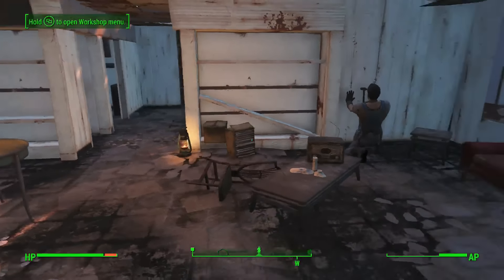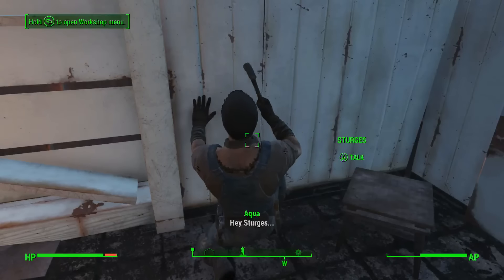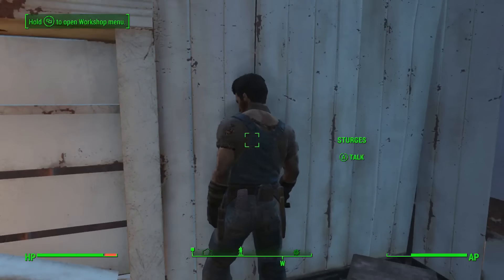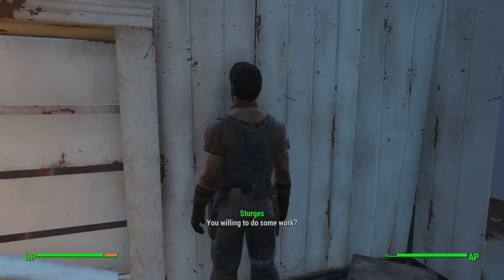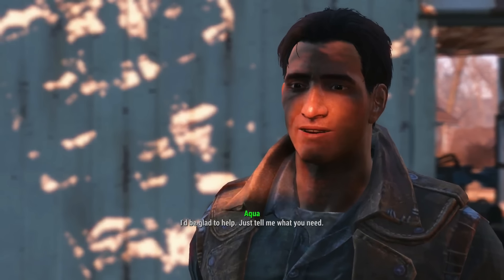Now's the time to go find Sturgis. He will give you a quest to do all the basic things in the town, like getting food and water. You were probably going to need to do this stuff anyway, so you might as well just get some experience for it while you're at it.